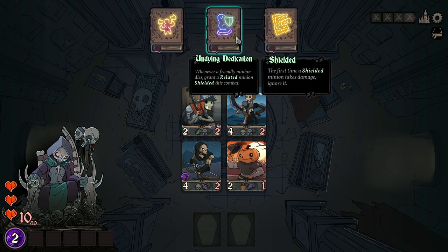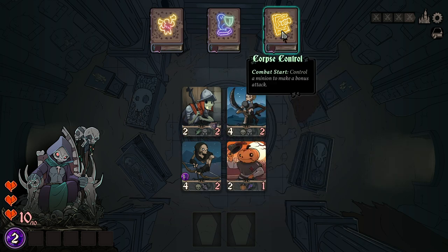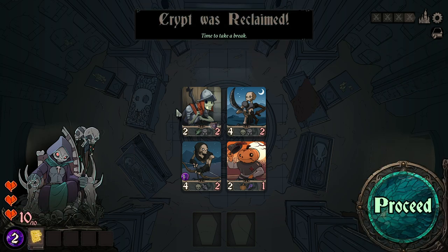Song of Malice pumps minions if they survive attacking — it could go nicely with these ranged and shielded minions. Undying Dedication rewards you for having minions of the same subtype. But I'll take Corpse Control; it lets me control the minion directly for a bonus attack.